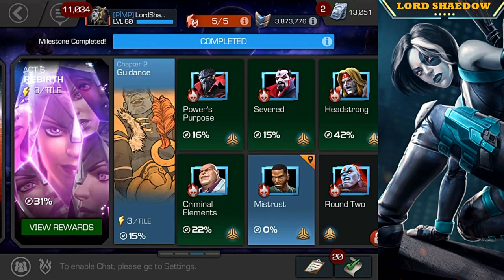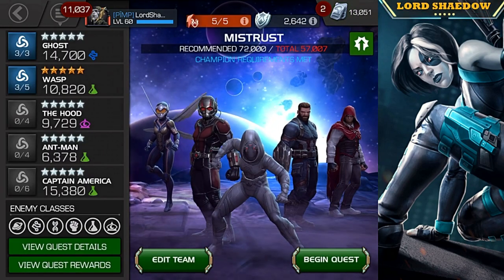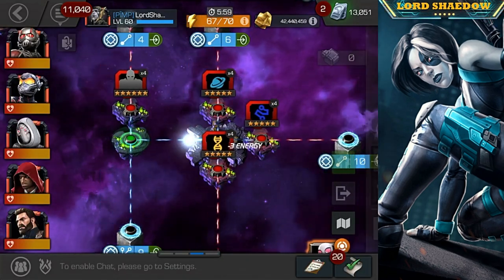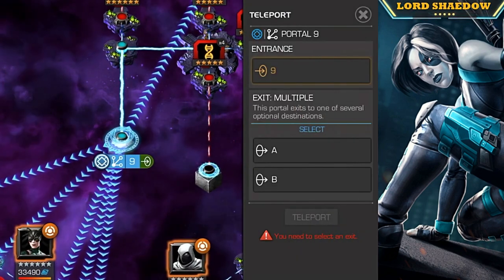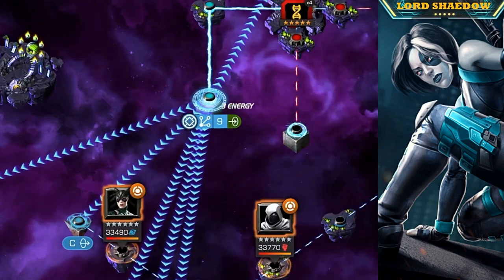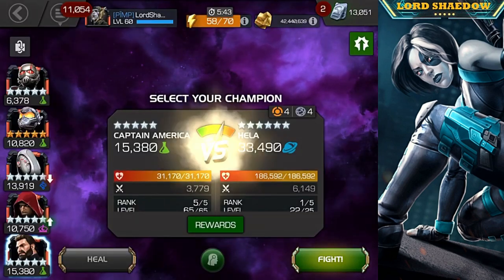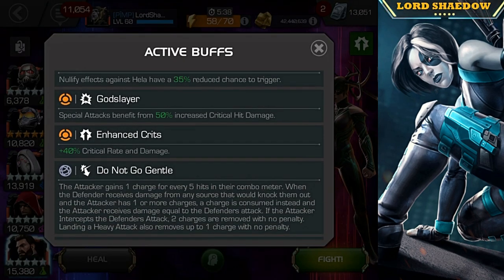Hey everyone, Shadow here, welcome to another Marvel Contest of Champions video. In this video we're going into Act 6.2, Quest 5. I've already scouted out the paths and what I felt was the easiest path for your initial clear is path C. You want to look at each of the nodes because they are different, and look at who you're going to be fighting as well.